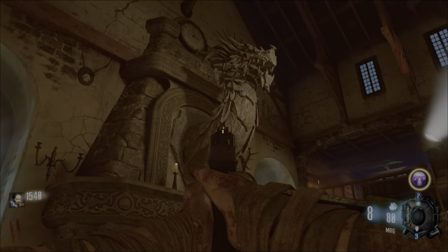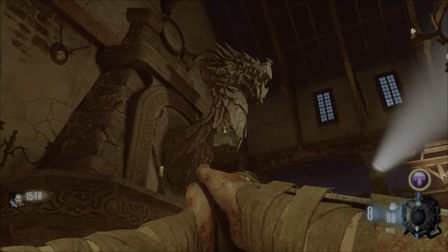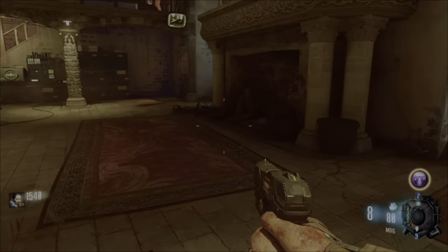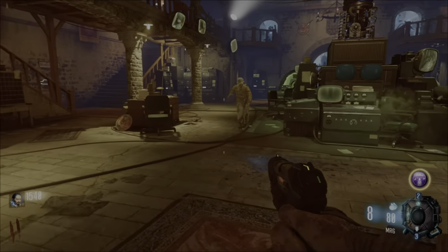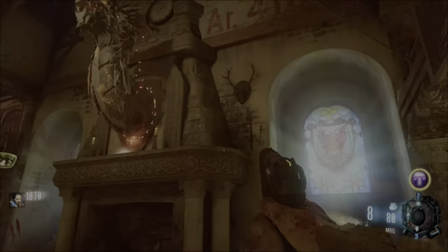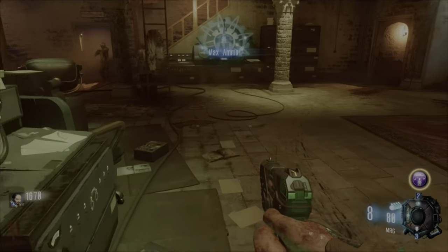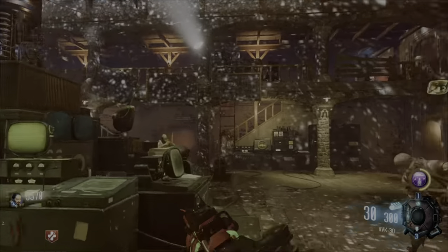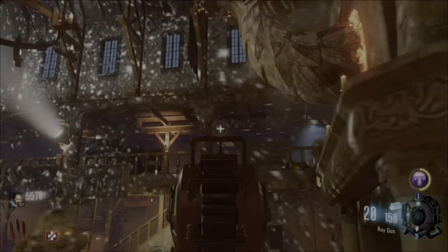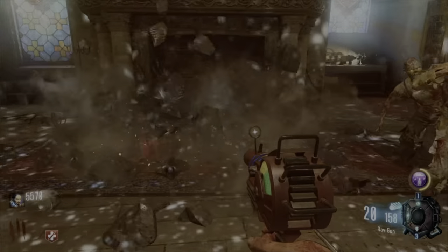The second dragon head is in the church right above the anti-gravity room. You'll see a giant globe in this room and the dragon is right above the fireplace. Kill a zombie in front of it to get it lit up, then kill seven zombies one by one, taking a little time in between so the dragon can actually eat them. You'll know you're done when the dragon breathes fire again, has smoke around it, and disintegrates into rocks.